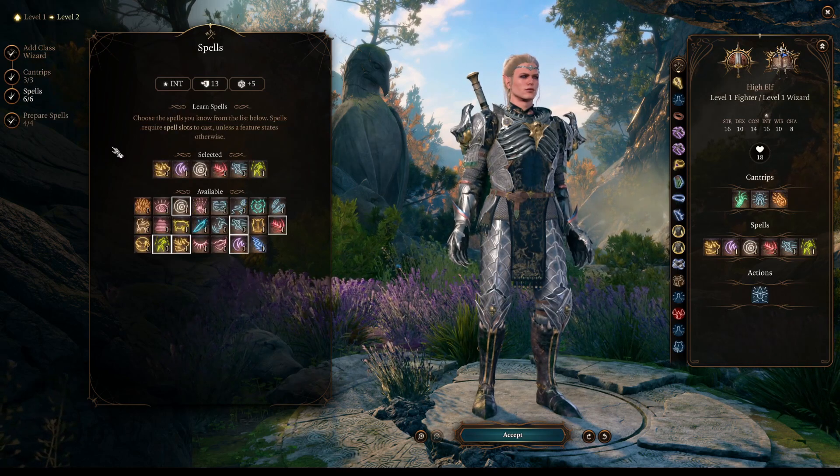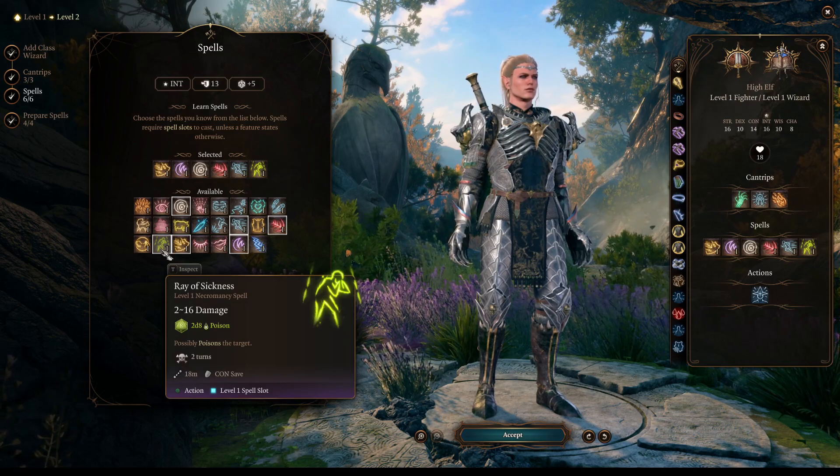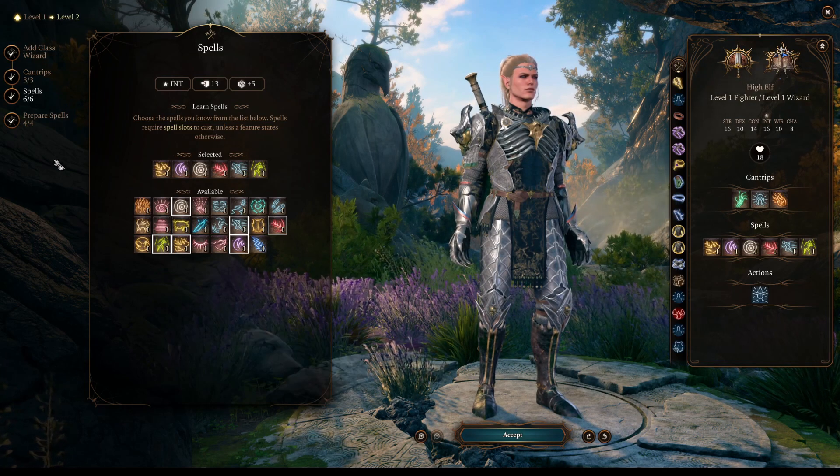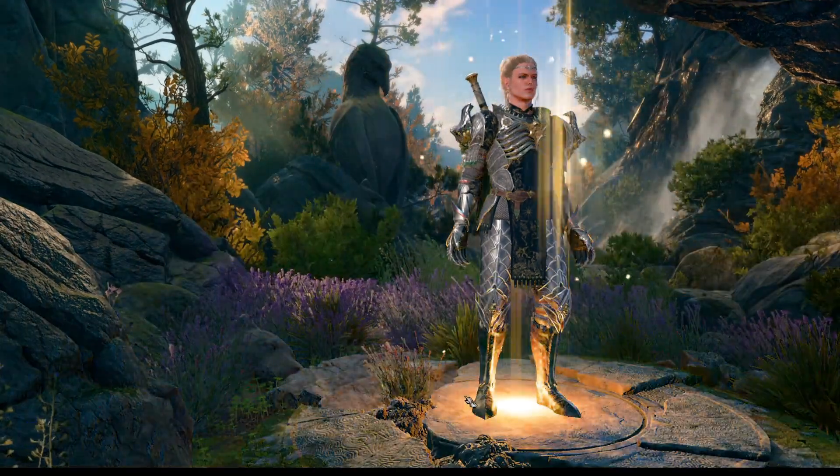For our spells, there are many useful choices here. Ray of Sickness is Necromancy, so we should pick it. And the other ones — the usual Magic Missiles, Shields — you know the drill.